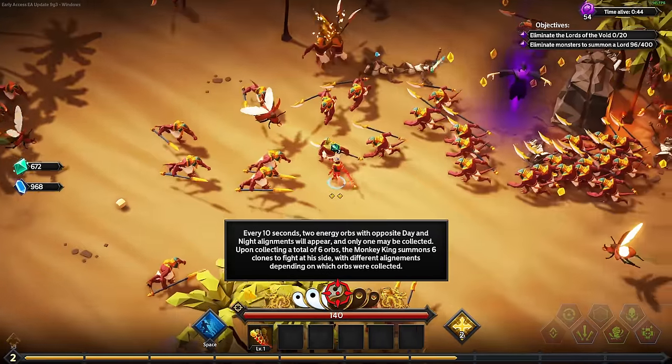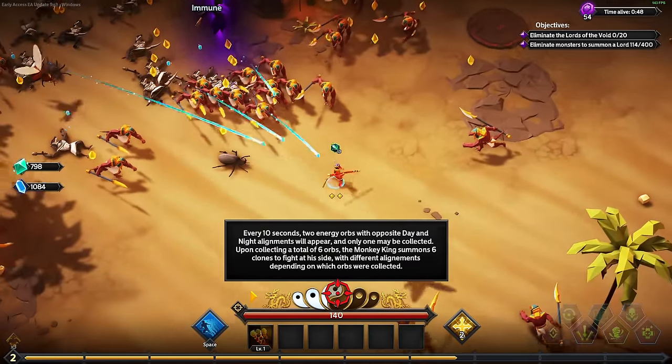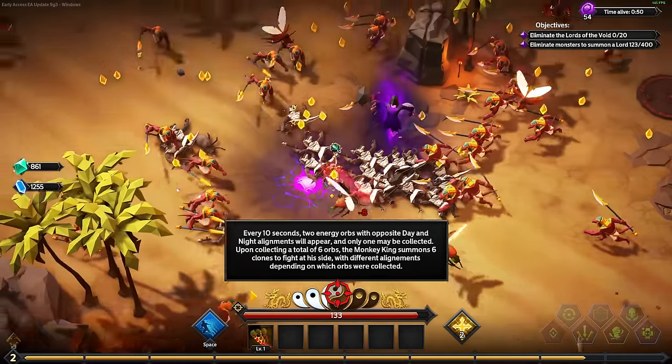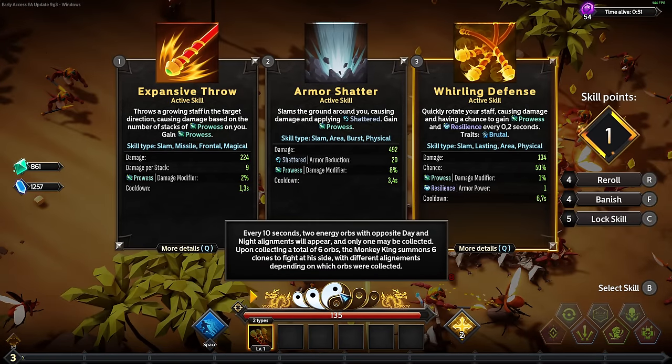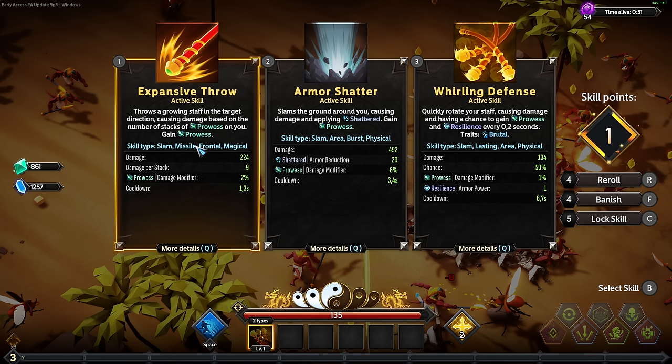What is this actually? Every 10 seconds, two energy orbs with opposite day and night alignments will appear. Only one can be collected and I've been collecting six of them. We summon six clones to fight alongside us. That's the one that I want!